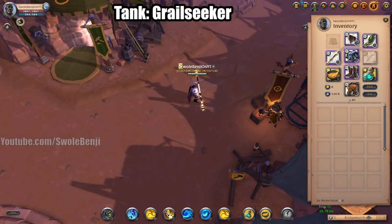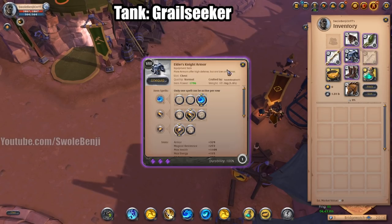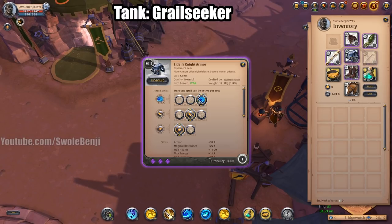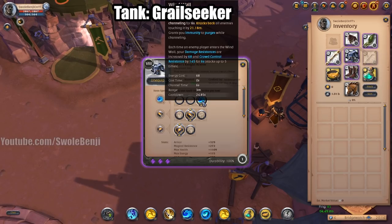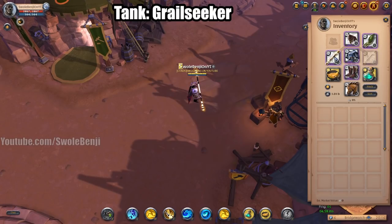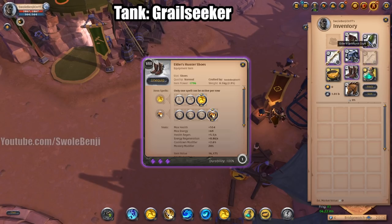Now we have the Grail Seeker build — this one is absolutely annoying to deal with in ZvZ. You're going to be using an Assassin Hood with Meditation because you're going to be spamming your abilities like crazy. Night Armor with Wind Wall, which is going to be used to push people into a position or keep them from pushing a choke. Grail Seeker is so good at holding chokes — one of the best choke-holding weapons in the game.